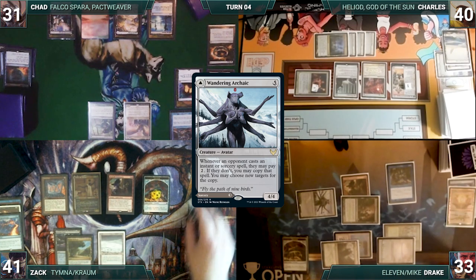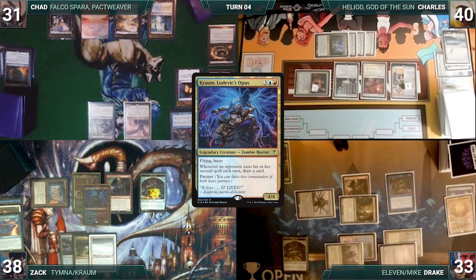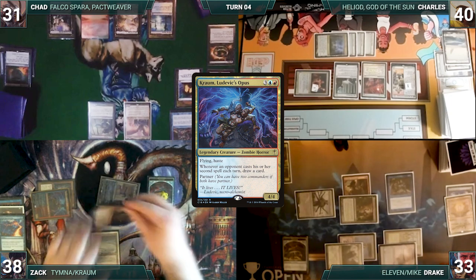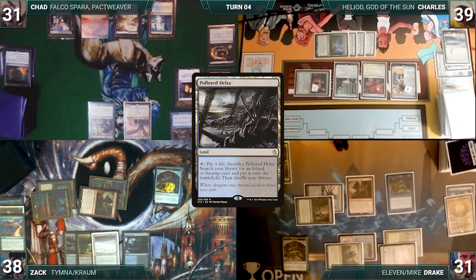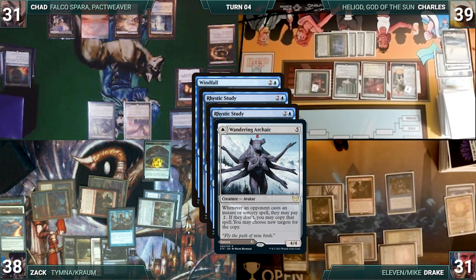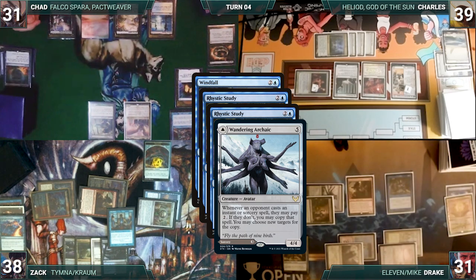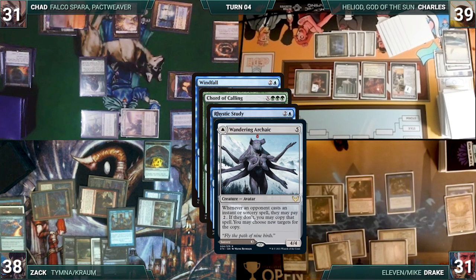During his upkeep, Zack loses his Mana Crypt trigger and takes 3 damage. He draws and cracks some treasures to help cast his other commander, Kraum, Ludevic's Opus. Both Rhystics trigger and Drake and Chad draw. Forgetting that Kraum would enter tapped through Blind Obedience, he moves to combat and attacks Drake with Tymna and Charles with Dockside. They both take it, and Zack gains 2 life. In his second main phase, Zack pays 2 and draws 2 through Tymna. He plays a Polluted Delta. He casts Kraum, not paying for either Rhystic. Kraum enters and Zack imprints a Swan Song. He follows it up by casting Windfall. Both Rhystics and Wandering Archaic trigger. Zack declines to pay for any of the triggers, Drake draws, declines to copy with Wandering Archaic, and then Chad declines to draw from Rhystic. In response, Chad casts Chord of Calling where X equals 2. Drake's Rhystic and Archaic trigger, and Chad pays for both.